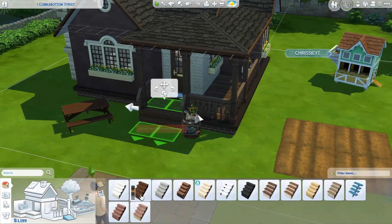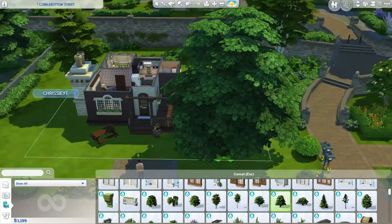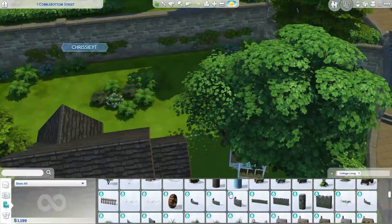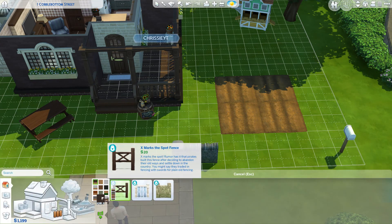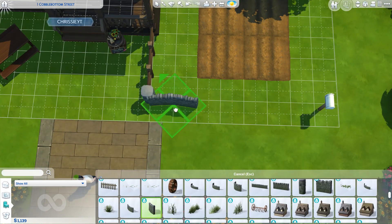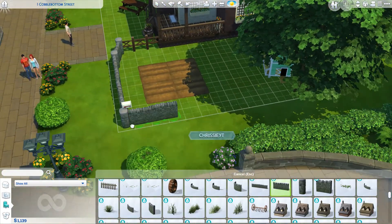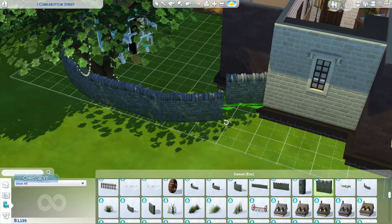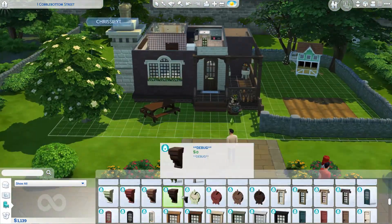So I ended up using a lot of the decorative and world items from debug to decorate the exterior of this lot, because otherwise it would have looked so plain and boring. Using debug items allowed me to add so much more detail than I would have otherwise been able to. And if you're a regular on the channel, you know I'm physically incapable of building without detailing things. The debug menu in this pack is honestly a 10 out of 10 — I would buy this pack just for the debug menu, for all the different plants and world items in there. They're absolutely amazing.